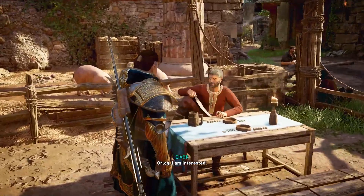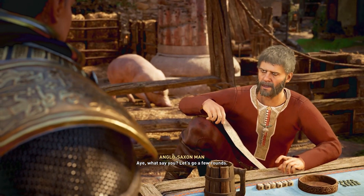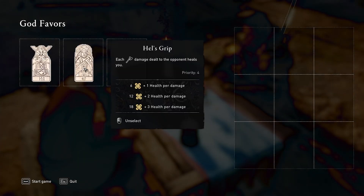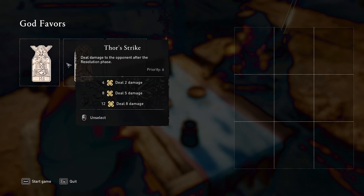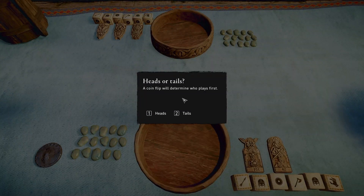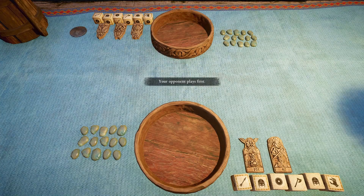Hey guys, welcome to a guide in Valhalla on how to play Orlog and how to especially win at playing Orlog, which is why you're here. Although quite confusing at first, it's actually quite a simple game. So you start off by picking your gods' favours. You can have three gods on your side, and you unlock more by defeating people in Orlog around the world. Each of these has different effects depending on how many power chips you have on your table, which we'll talk about later. Every game starts with a coin toss, heads or tails, and you hardly ever actually win this toss for some reason.